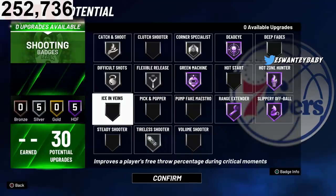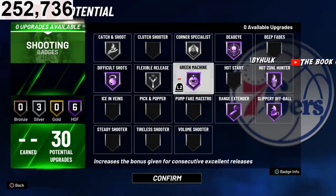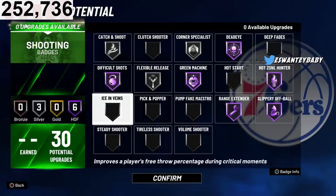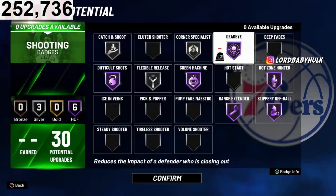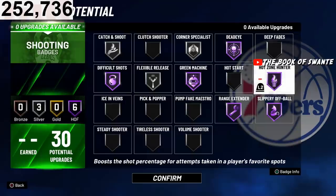Difficult shots: when you're struggling to score, you can fade at the mid-range at a high success rate. If tireless shooter doesn't really work this year, Hall of Fame difficult shots will get your team a quick bucket when you're struggling. You've got Hall of Fame dead eye, all these other badges — this is a broken build. If you're running screens you can even upgrade pick and popper. The ones that matter most are range and hot zone — upgrade those first.